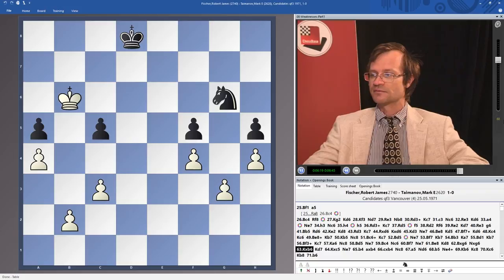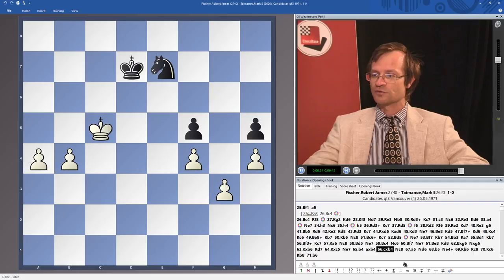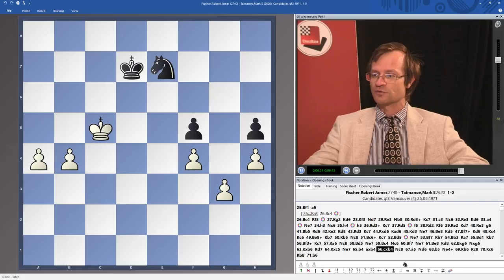Knight g6, Ke6, Ke7, Ke5, Ne7. White now advances the pawns on the kingside and wins easily, because it is not possible to stop the promotion of the pawns. Excellent game — a classical example of how to use the principle of two weaknesses in order to win the game.